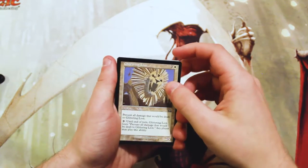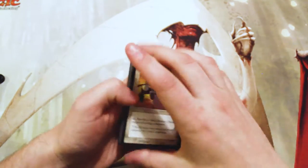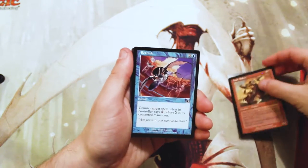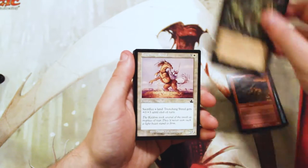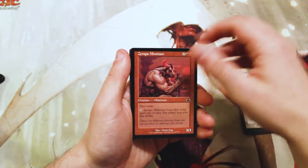We do start off with our uncommons, so let's do this. We have a Mindbearer as our first common, a Fault Riders, a Rethink, Spur Grappler, Death Charmer, Trenching Steed, and Xeroppa Minotaur.